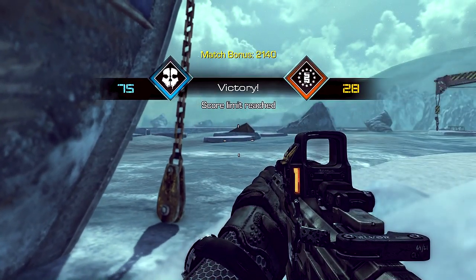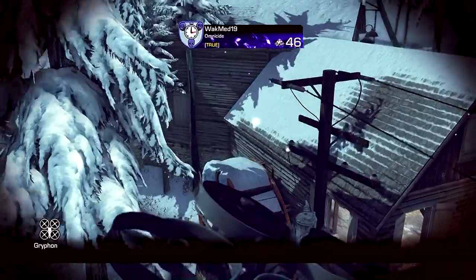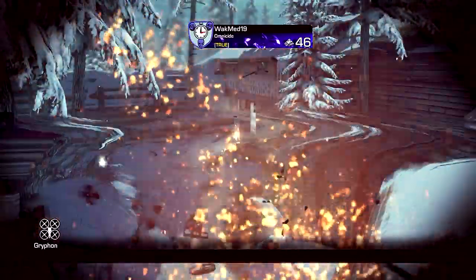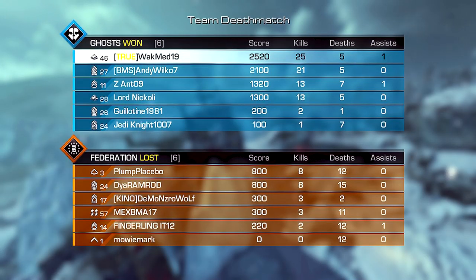Jump shot, drop shot. Every time you come around a corner, jump. Every time you see an enemy, drop. These two things will help you to live longer. That is how you stay alive — that is what you should practice. Hope this helps you stay alive. Let me know in the comments down below what you want to see next time. Thanks, have a great day.